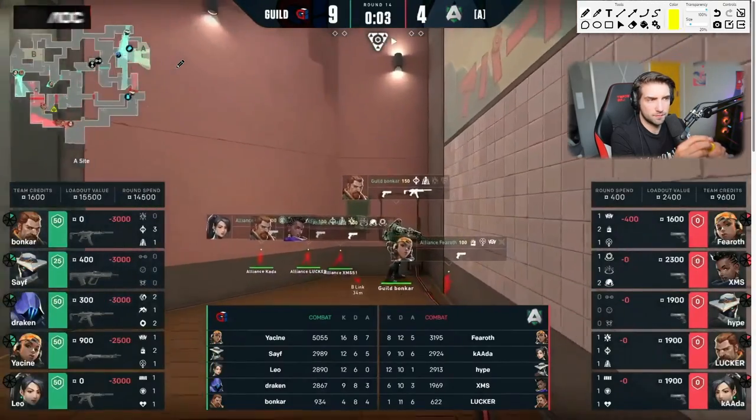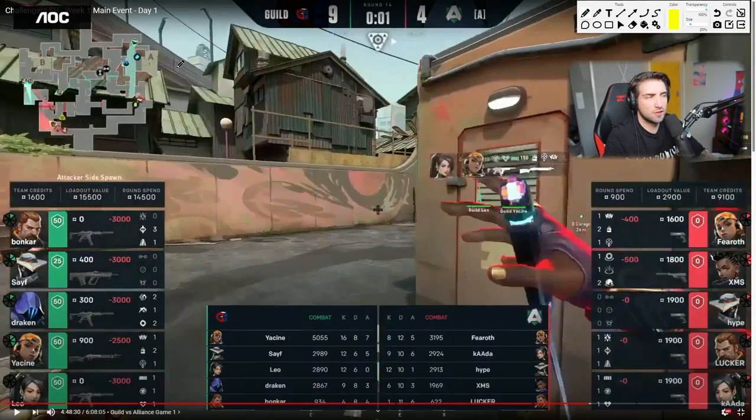Nine to four — this is an issue for Alliance. The setup here: Alliance is on eco and they want to go B. Guild anticipates this — they have a fault line prepared and two guys in garage. I like this play — they play defensively on A with a camera for control, two traps on mid. If they hear steps mid, Bonkar is okay with flashes and can just buy time. Cool setup.